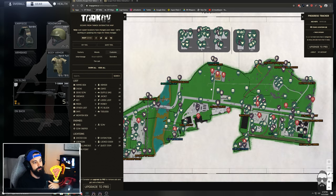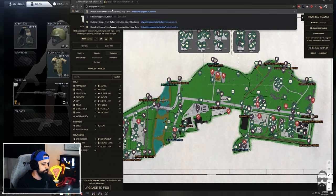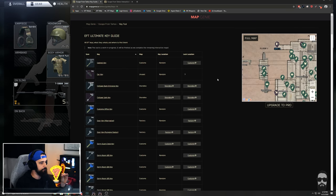These maps are incredibly modular — they show you the information you want when you want it, or just give you everything. They're constantly being updated. Reserve is the only map not there currently. Going back to the main Tarkov page, they also have three other tools, and this stuff was game-defining for me — man, if I had this when I was learning the game it would have been absolutely insane. It's like merging all the wiki information with maps plus other tools into one on-demand resource.